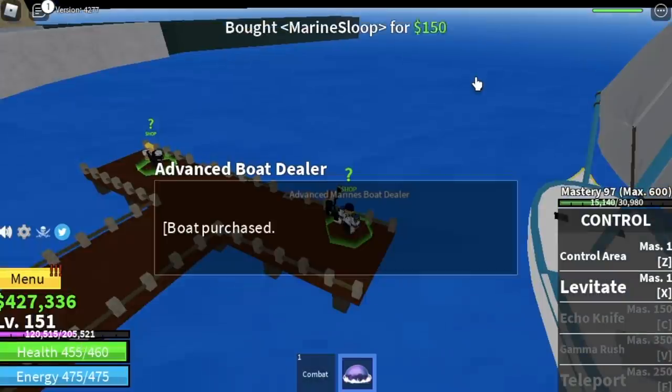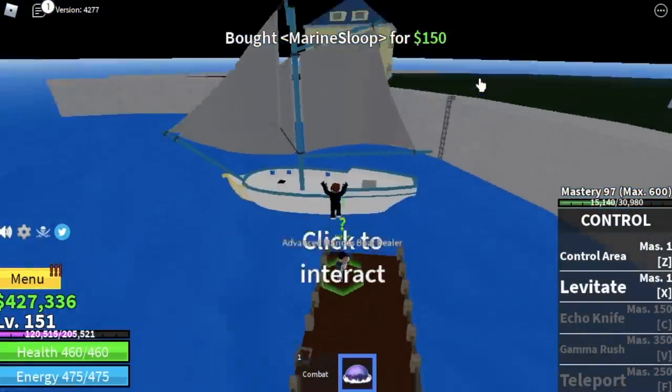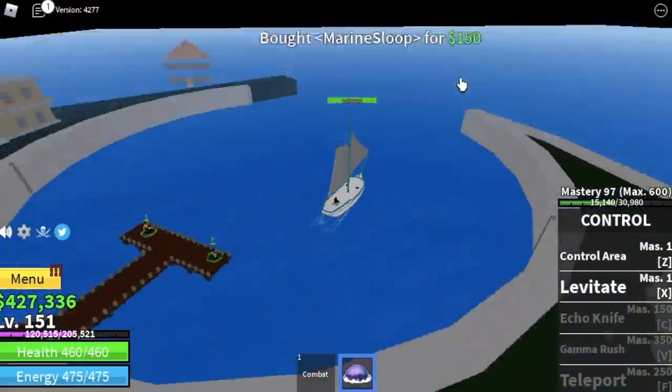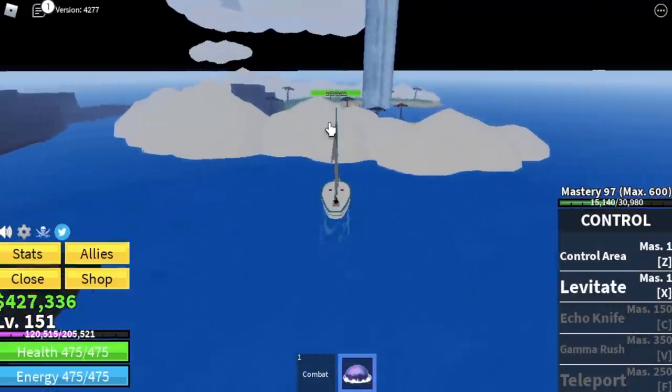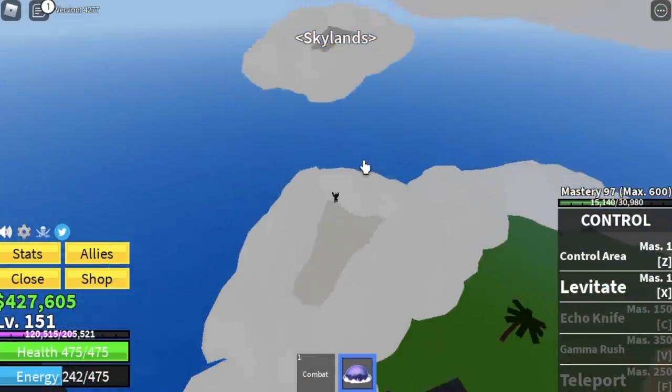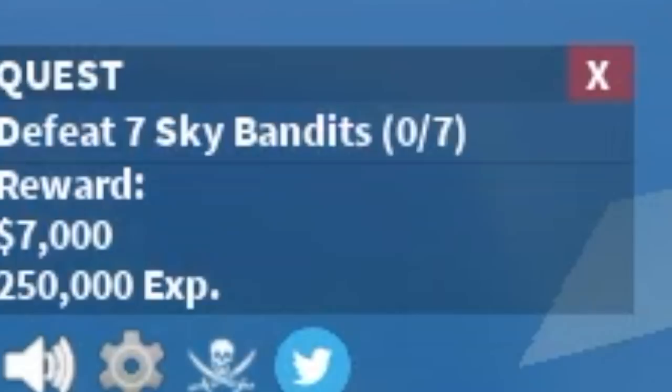Goal here is to reach level 150. After that, you can check out the boat — really neat color. At level 150, the goal is to go to Skylands and start farming the Sky Bandits. You need to defeat 7, and they are located here.